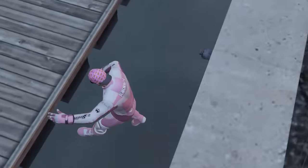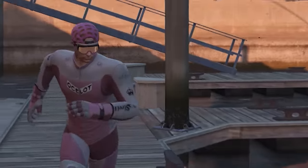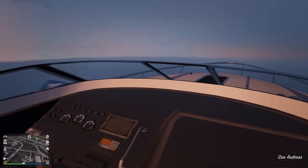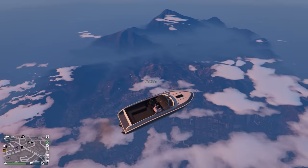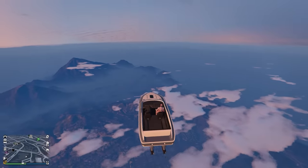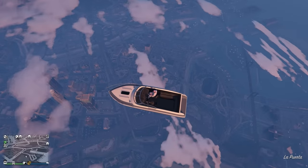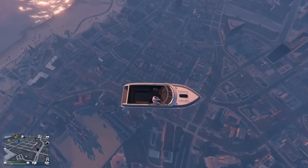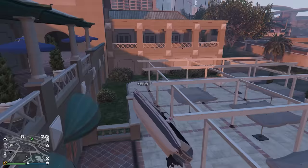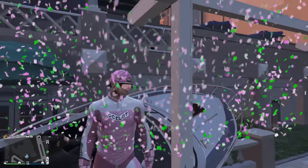For this next myth we actually need a boat, because it says you can fall from any height in a boat and not take any damage. We're gonna put that to the test. We're pretty high up right now and just gonna drop from this distance. The ground is coming up very quickly. We were in the clouds in a boat — that's kind of crazy. That's a building! Why did we survive that? I barely even got a scratch on me. Myth confirmed.